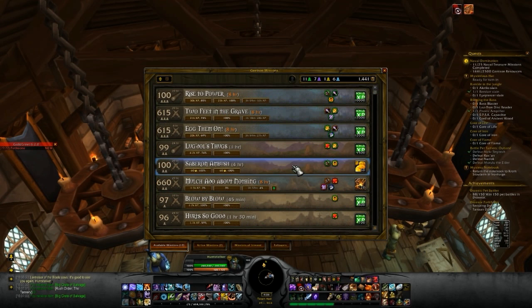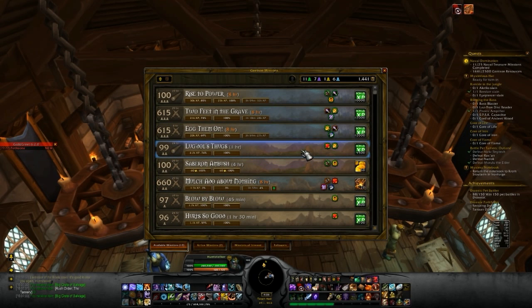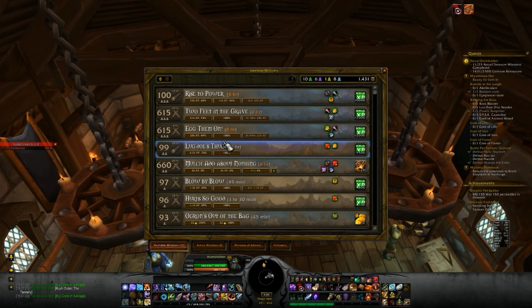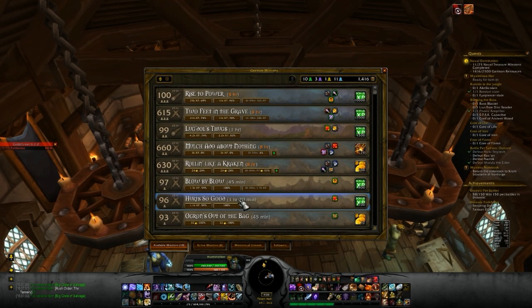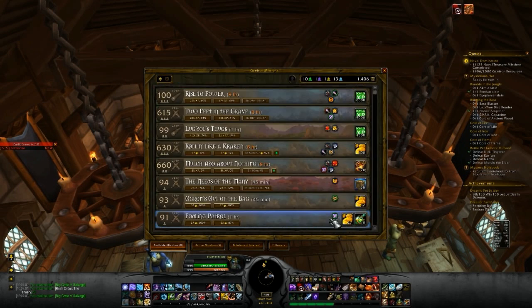Looking down through the list — I kind of would like to do that one, but as you can see it's only 3%, so there's no use even trying. I'll go for this gold mission instead. We'll just go ahead and start selecting these guys at random to speed this along. It makes it so much quicker this way, and it's at 100%.